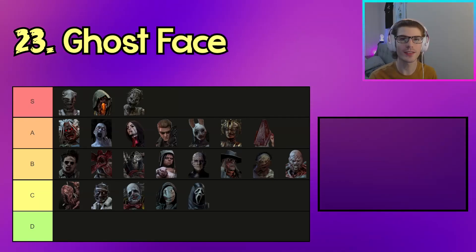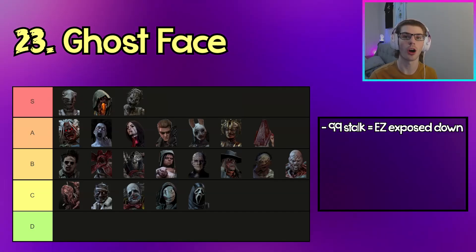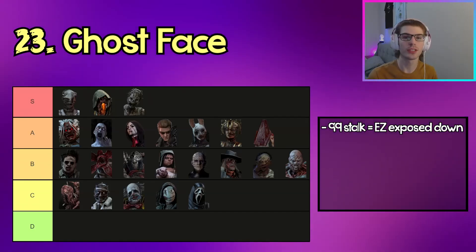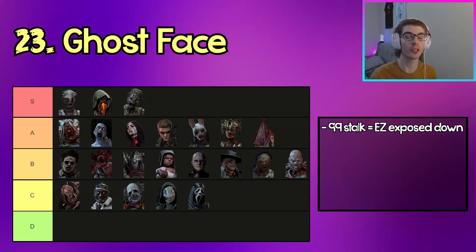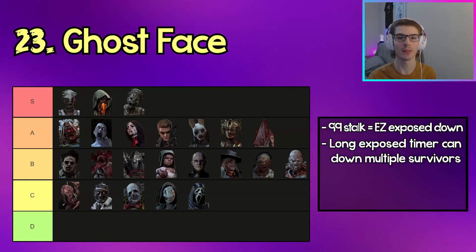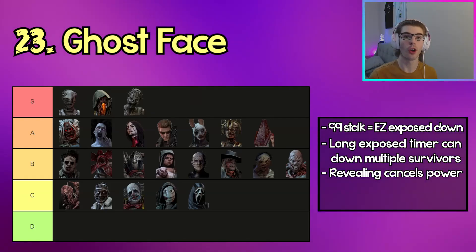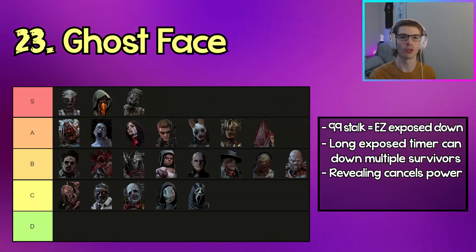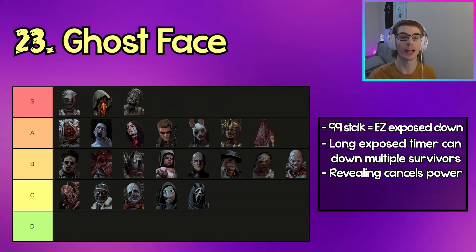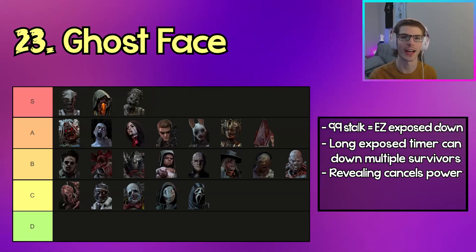The next killer in C tier is Ghostface. If you 99 your stalk meter on a survivor and sneak up close, then pop the Expose, you'll get a guaranteed insta-down. With the buff Ghostface recently received, the expose timer is a lot longer, meaning if you stalk a group of survivors at the same time you might have time to down multiple exposed survivors. Ghostface's big problem is that survivors can simply look at him to reveal him and cancel his stalk, so you need to stay really stealthy and play smart.